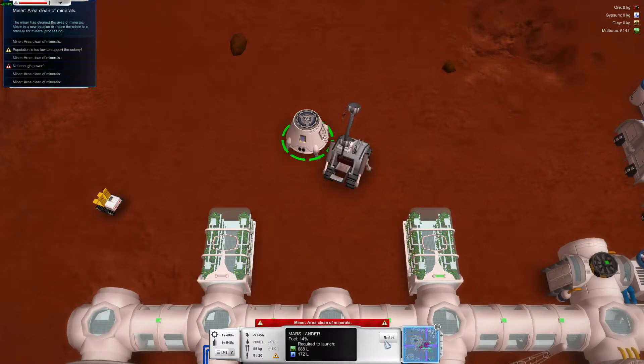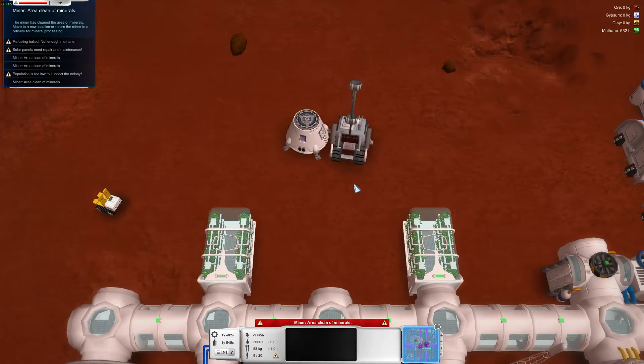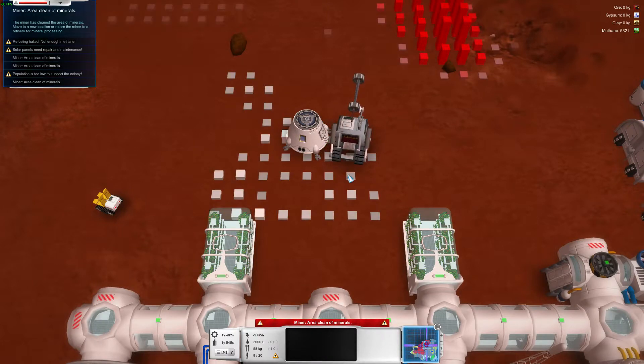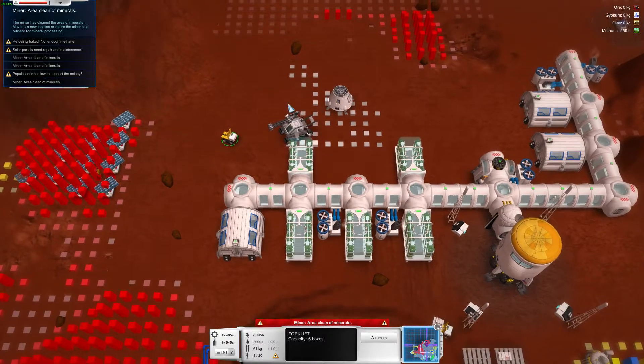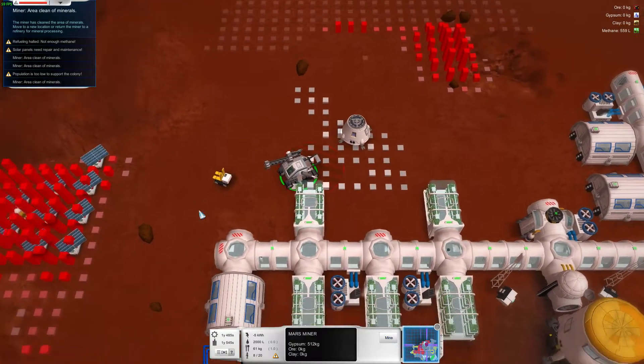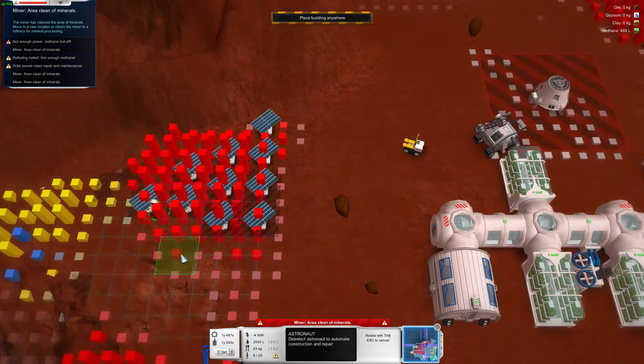There's a little bit more gypsum there. Not enough methane. So food should have balanced out again, water's balanced out. Getting solar panels back up and working.